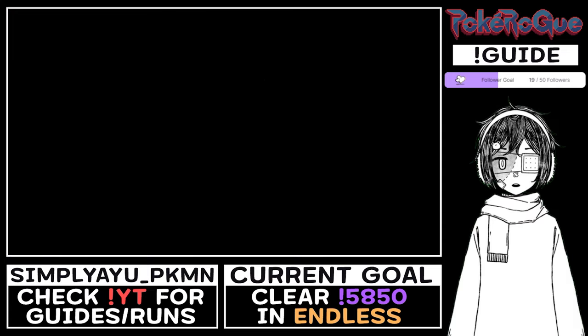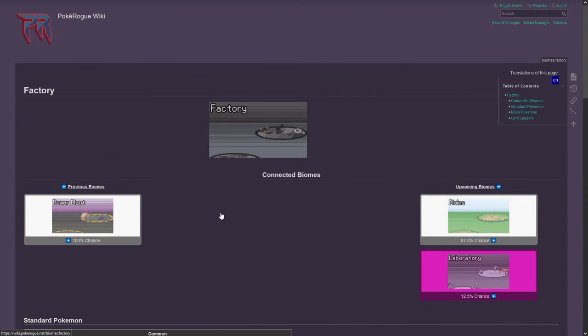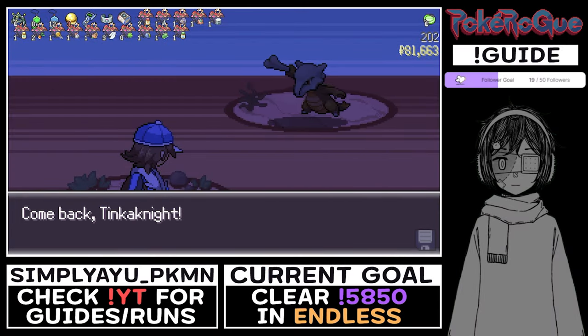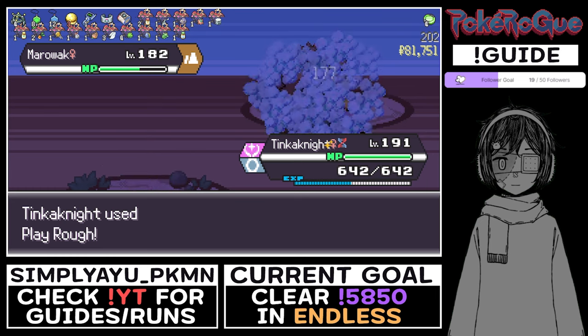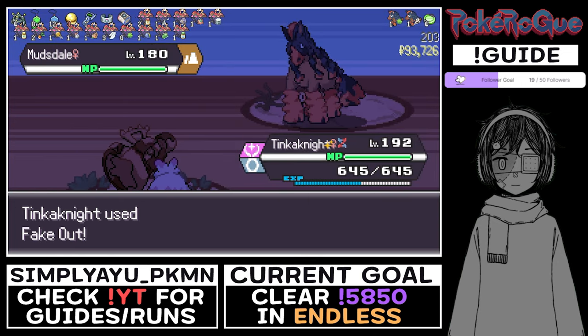In Endless mode, biomes change every one to four waves, and how many waves you stay in a biome is randomly determined. Just like in Classic mode, biomes switch according to the biome map. For example, if you are in the factory biome, you have an 87.5% chance to get into the plain biome and a 12.5% chance to get into the laboratory. Keep in mind there is no map item in Endless mode, so you cannot choose where to go. Whenever the biome changes, all of your Pokémon will be returned to their Pokéballs and healed — this also removes any stat changes, so you cannot abuse Swords Dance or any Pokémon like that.